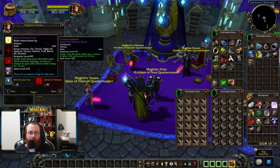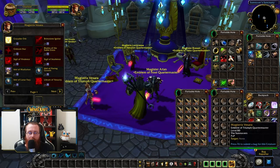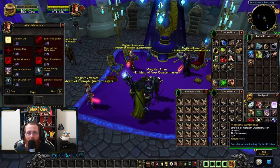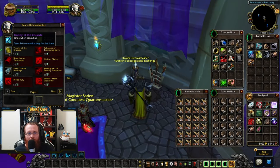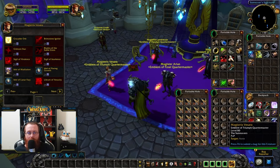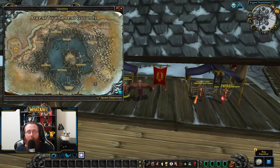On to the Triumph vendor — now we're finally getting somewhere. Eventually you'll want the Idol of Lunar Fury, but before that get your two-piece tier. This vendor won't sell you the tier directly — you need to go to the Argent Tournament grounds in Icecrown. Bring two trophies of the Crusade from the Scourge Stone vendor, and you'll also need 150 Emblems of Triumph to get your two-piece tier nine.